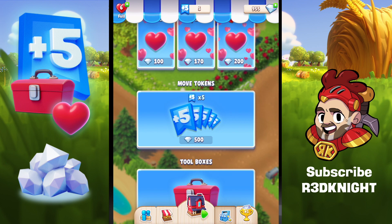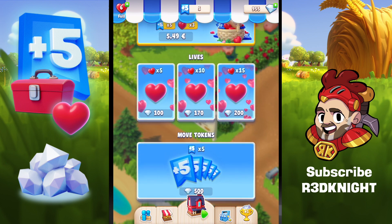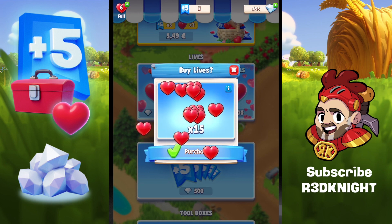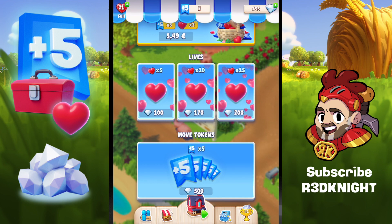You can see 5 move tokens at the top now. My heart counter is currently full, but I can spend 100 diamonds for 5 lives, 170 for 10, or 200 for 15. Looking at the value, it's much cheaper the more hearts you buy. So I'll go for 15 hearts — 15 extra goes — for 200 diamonds. There's no limit on how many lives you can have. Clicking that brings me up to 21 lives total. I'm now left with 755 diamonds.